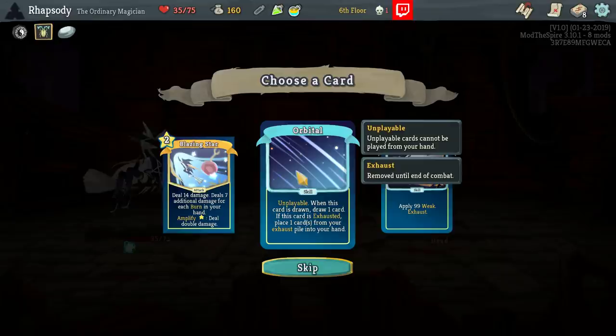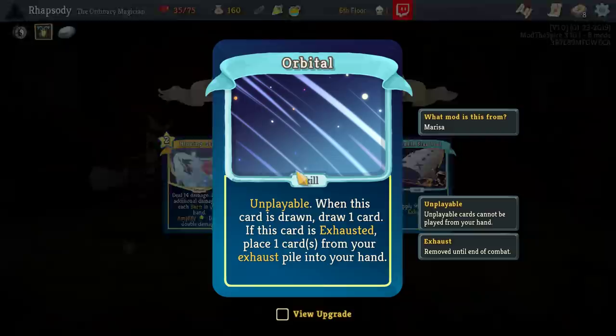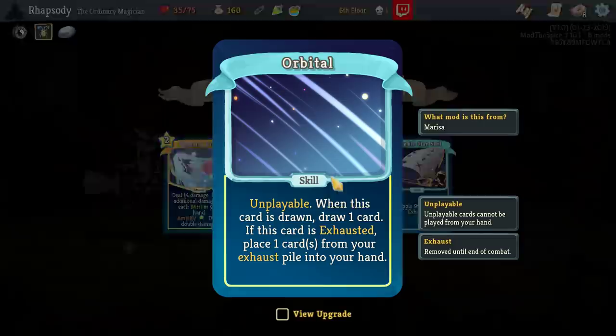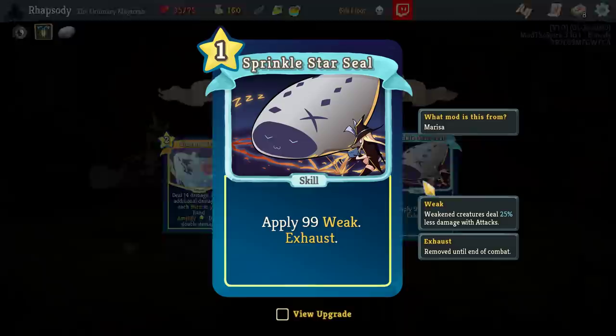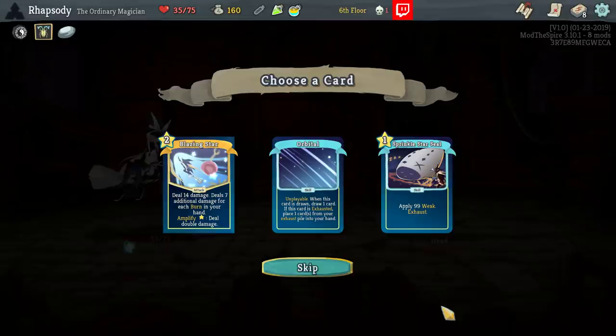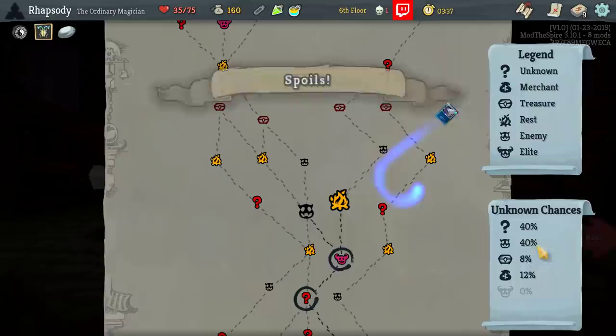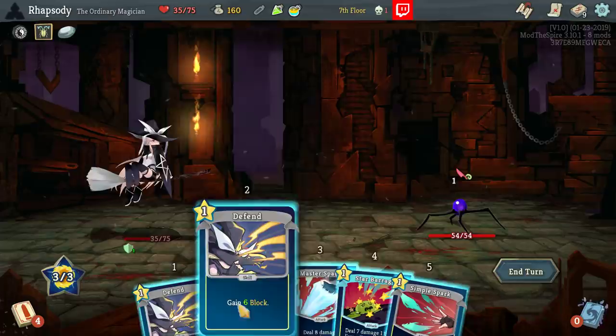Orbital is unplayable — whenever this card is drawn, draw one card; if the card is exhausted, place one card from your Exhaust pile into your hand. If I'm never going to exhaust it, there's no reason to take it. And Sprinkle Star Seal — fine, it's fine, it's pretty impactful. It's too impactful to turn down, in my opinion — just evolving over time, in real time there as well.